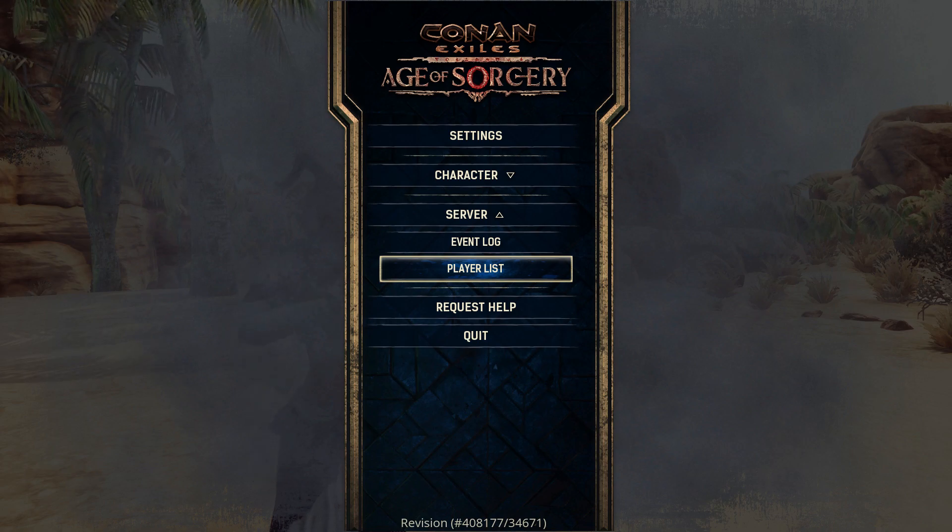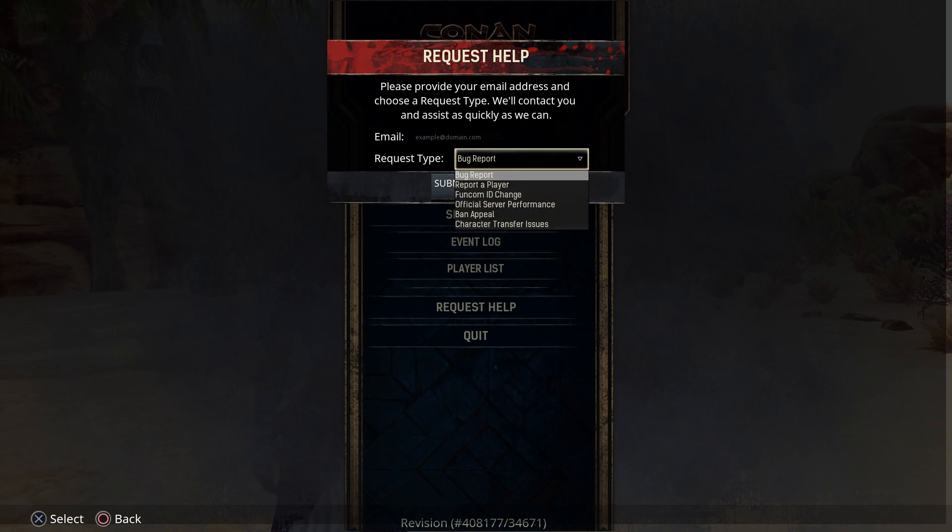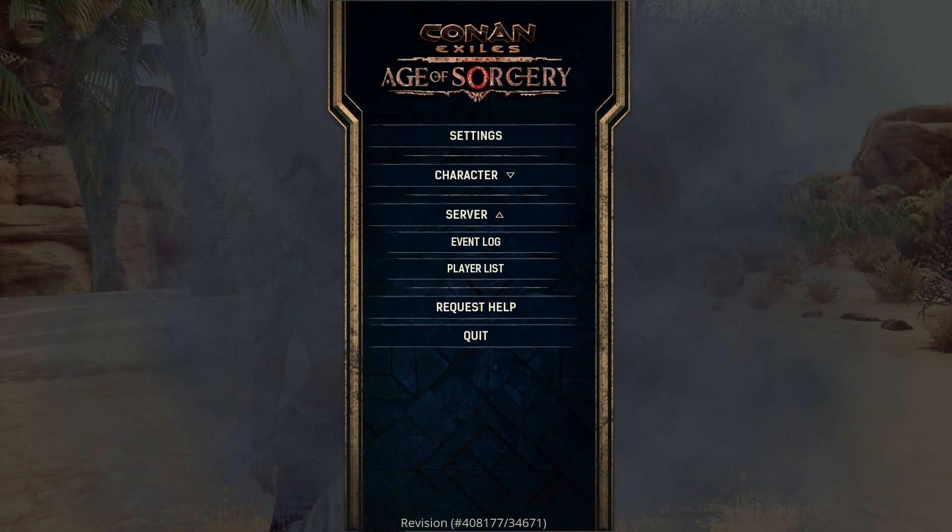Player list will not concern you because that's for a server. Request Help is new and awesome. If you put in your email, you can do a bug report, report a player, Funcom ID change, official server performance, ban appeal, and character transfers. Bug report is very important — if you have a bug in your game, report it to Funcom. This is how they're going to figure out what's going on, so go ahead and do that as much as you can.